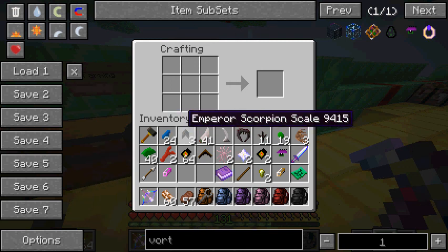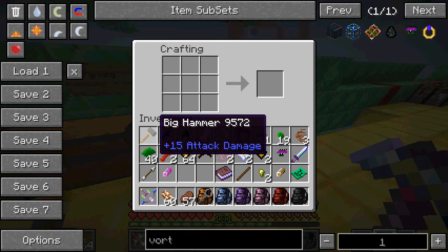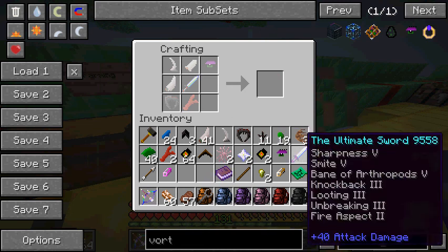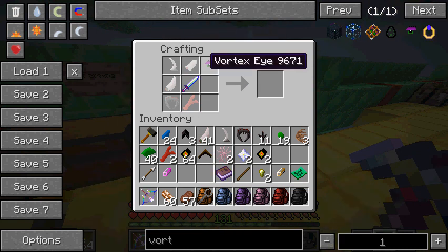I was like, forget it - I put all my stuff back in my inventory. Every little thing, so we're ready to do this. T-Rex Tooth, let's make it. Let's make it bacon. Vortex Eye. The worm tooth - oh my god, where's my worm tooth? I know I have one.